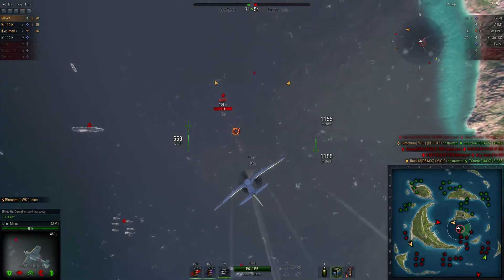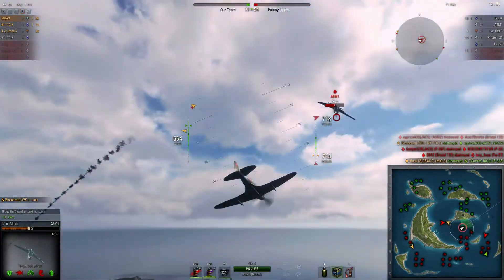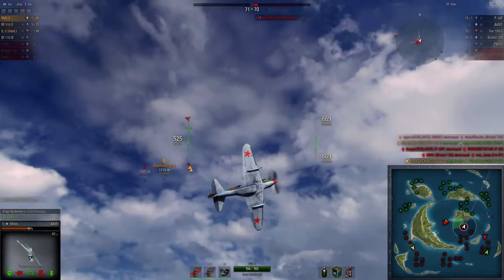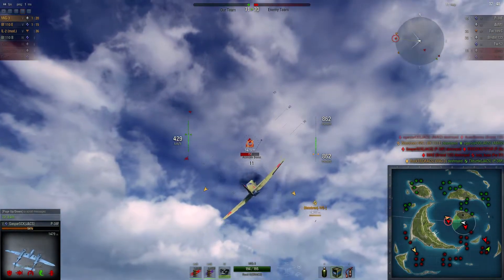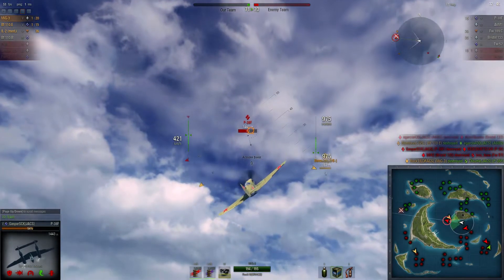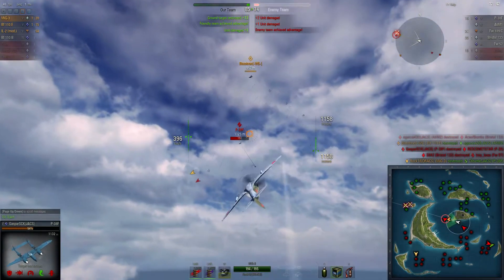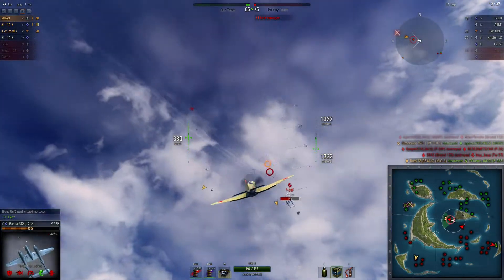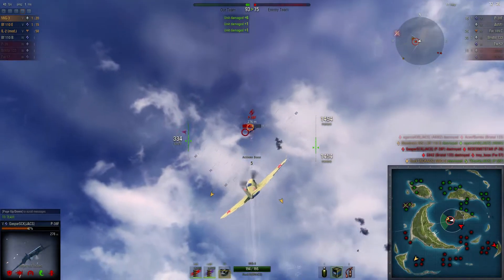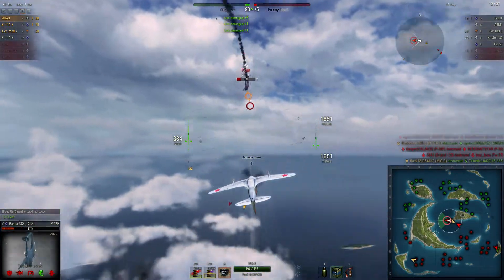Here I do actually make kind of a mistake. I really should have dealt with that other P-38 before I dove on a zero like this, because once again I don't really climb all that well. So I had to spend a lot of my boost to get back up and try to help out my flight mate with this other P-38F, which was frankly a bigger threat than that zero was. But I managed to make it work and dispatch the other P-38F.